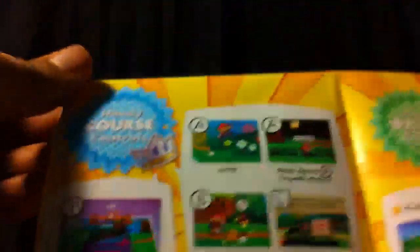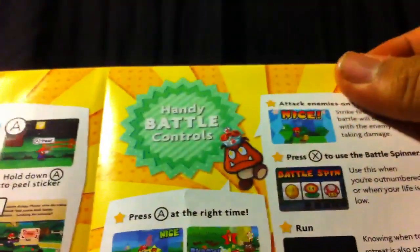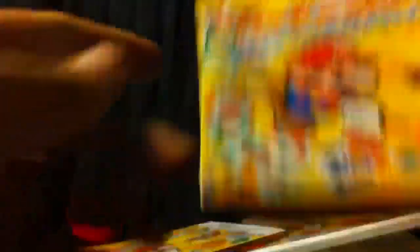Or portamento – I don't know why I said portmanteau, I'm not used to that word. Anyway, they have these map-type manuals here with your overworld controls and battle controls. It's very simple. On the overworld you can press A to jump, hold A to peel a sticker, B to swing your hammer which returns, and L button to get hints from Kersti – that's the character's name, Kersti, because it's like 'sticker' backwards.